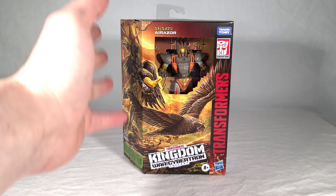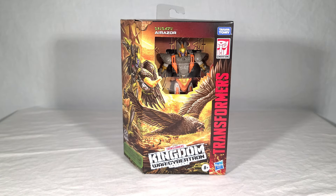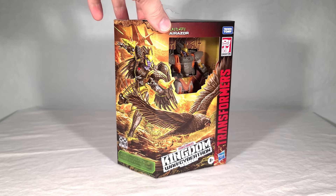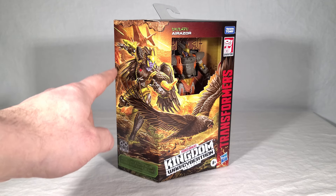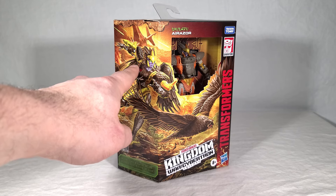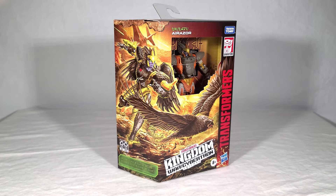Airazor comes in your standard deluxe Kingdom packaging with a little tiny window where you can see the top half of the character, who's just kind of looking down. You get really nice artwork of Airazor along the front and side, with her Falcon form up front. Around the bend you get her robot form, which interestingly has a Maximal symbol on her chest slash bird head — which is not actually present on the toy or her CGI design. Maybe that was a change made after the art was created, or it might just be artistic license.